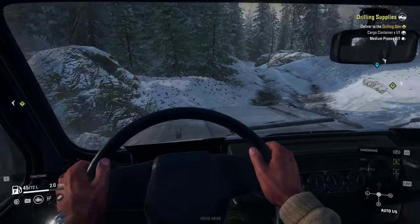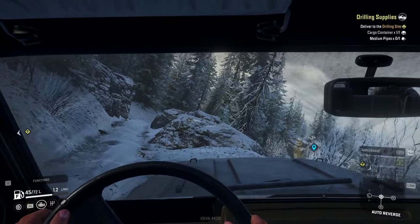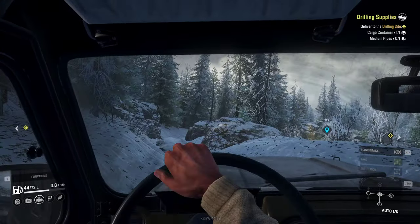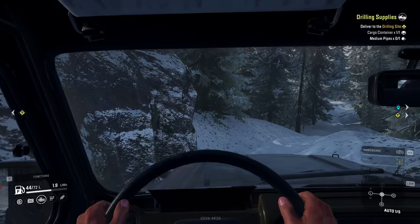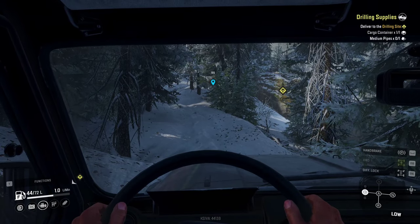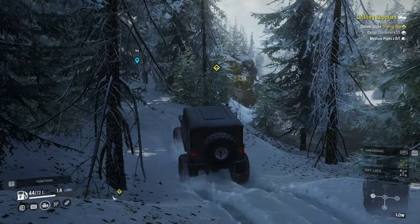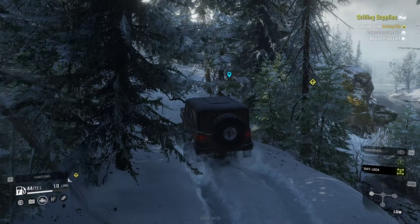I wish there was an option to turn off the hands — the finicky hands are throwing me off. Let's take this easy because I think I risk tipping over here. The steering wheel definitely helps because it allows very small adjustments. Oh look at how thick this snow is — I think we'll need diff lock here. Let's go to low gear. Actually, even without diff lock we're managing somehow, but with diff lock it becomes even easier — look at how easy it is.